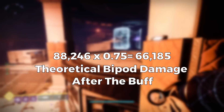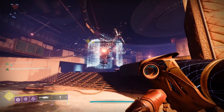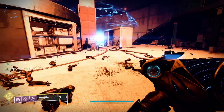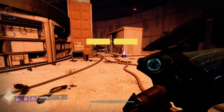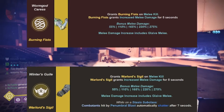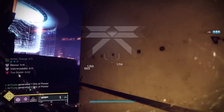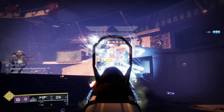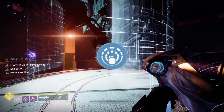As long as Bungie is true to their word on the damage buff, this will be the new damage of bipod. But Bungie has messed up in the past — when they nerfed Winter's Guile and Worm God's Caress damage stacking, they said it would top out at 3.5x damage, but after testing that number was actually 3.75x. So I want to be clear, I am arriving at these numbers through math and trusting what Bungie said in the blog post is accurate. With that disclaimer out of the way, let's look at the next damage perk, Explosive Light.